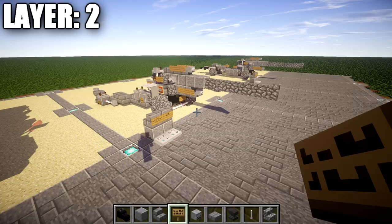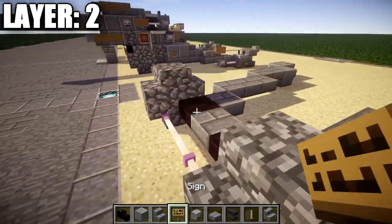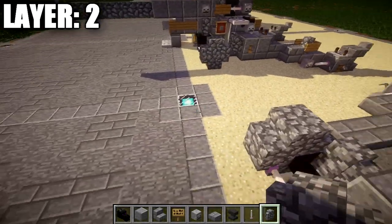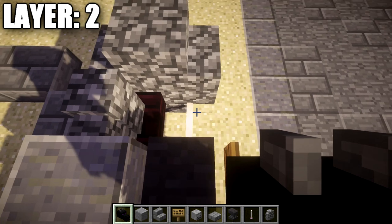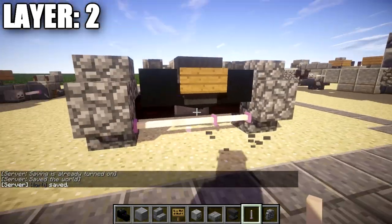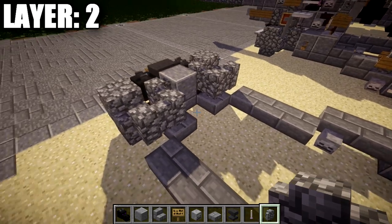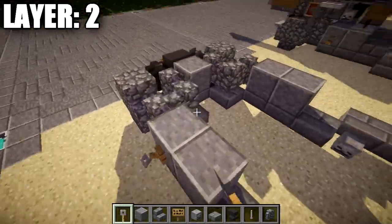Moving on to layer two, we place two cobblestone stairs back to back on top of the two cobblestone upside-down stairs. In between those cobblestone stairs we place one polished andesite block on a stone brick top slab. Place a cobblestone wall to both sides of the polished andesite block. Toward the front, place an anvil on top of the middle end rod followed by a wooden sign coming off it. On the end rods on the sides, place a dragon head on both sides — make sure to replace end rods as needed. Take the cobblestone walls, go one and then two back, one and then two out to the side. Going back, place one and two polished andesite blocks on both sides, and place tripwire hooks on the outside of those two polished andesite blocks.